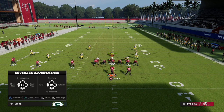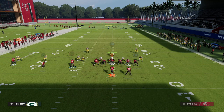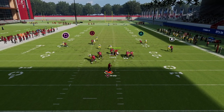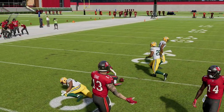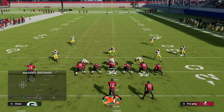Against man-to-man out of X Spot, your running back route is really good this year — just lowball it. Your post and your running back route are your two primary reads against man. The post is still money against man-to-man, just like the Z Spot or the S post from PA Shot Wheel.